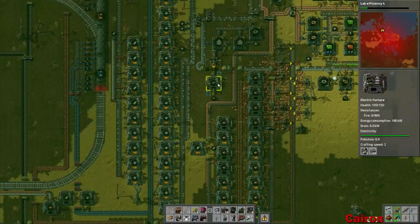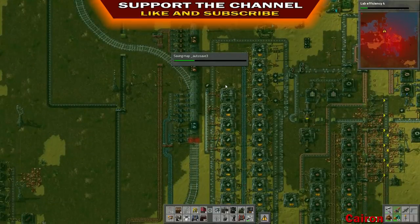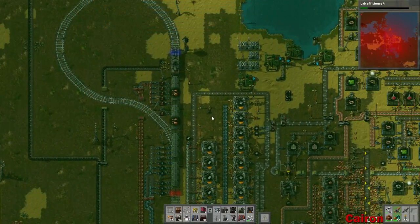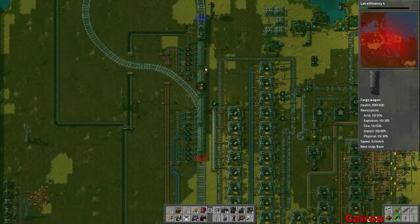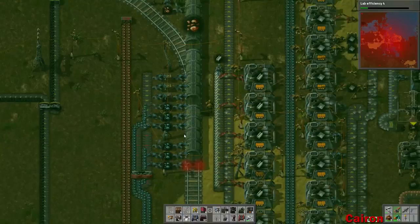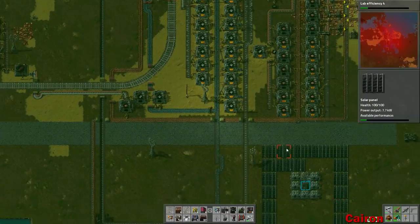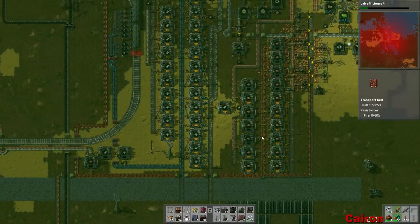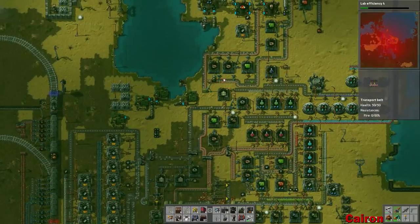Hey everybody, Kyron here and welcome back to another episode of Factorio. So where we left last time, we were working on our situation with iron plates and copper plates. We have our train up and running and it's doing pretty good. As you can see we have full belts of copper and iron now. The issue is, if we come up here, we are still deficient on iron.